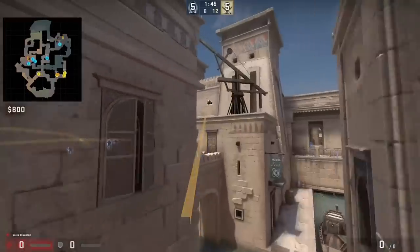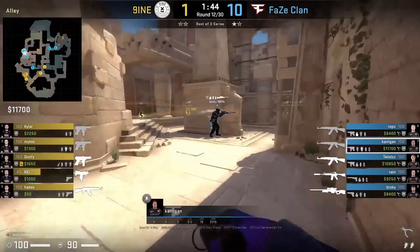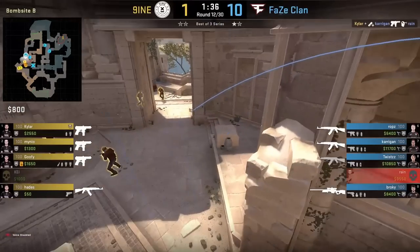Zewu at the start of the round has a nade for the mid door side from T stairs. Kerrigan has a flash lineup for mid from B, but he also has another lineup here for a self-defensive flash for B.